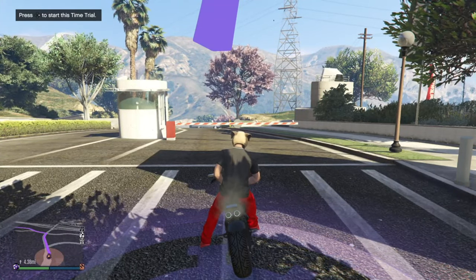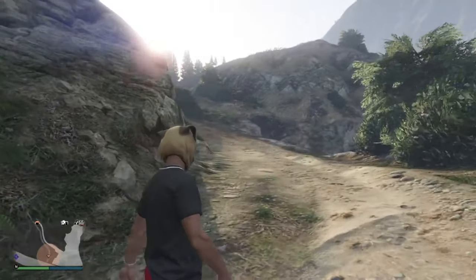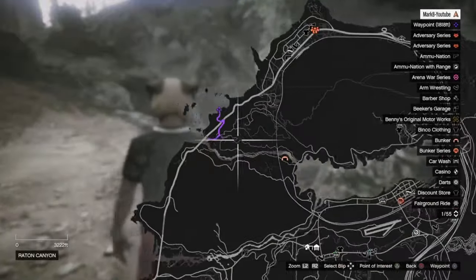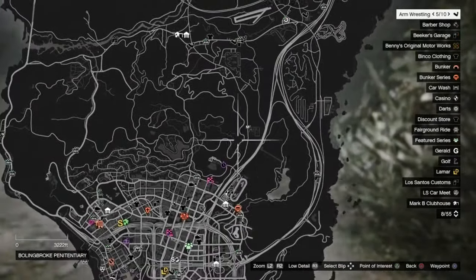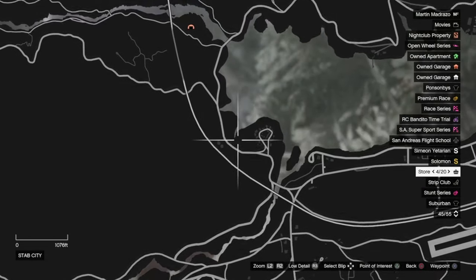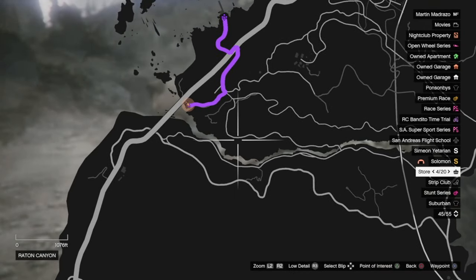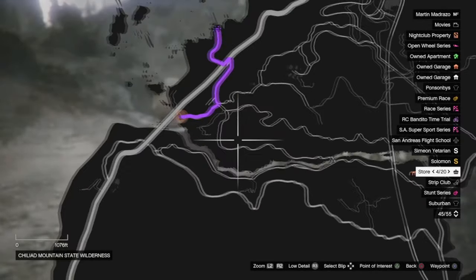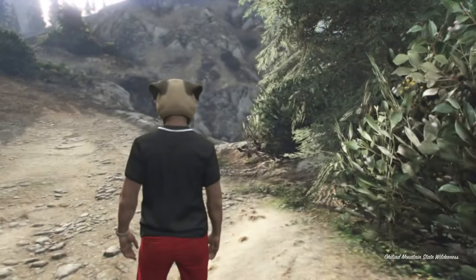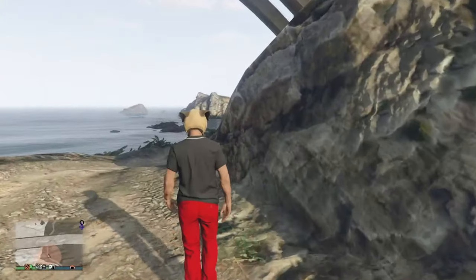Once you've marked the waypoint, go to jobs, press square, quit job, and then start the time trial by driving there. The route goes from all the way here, you follow through, cross a bridge, then there's another bridge. After that, cut through the mountain right around here to reach the time trial finish — that shortcut will help you a lot.